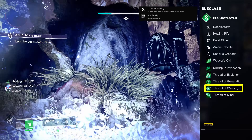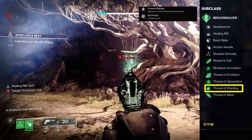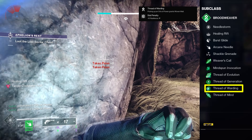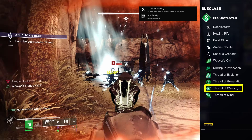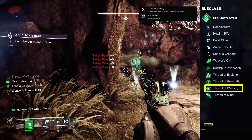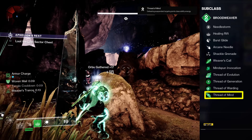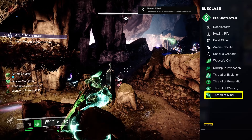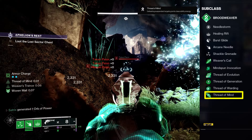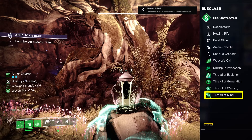Thread of Warding will give us Woven Mail for 10 seconds every time we pick up an orb of power. Woven Mail gives us an additional 60% damage resistance on top of our resilience stat. With tier 10 resilience, that comes out to 72% damage resistance — this will help a lot with our survivability. Lastly, we have Thread of Mind. When we defeat suspended targets, we will be granted class ability energy. We use our rift to get our grenade back when we don't have any orbs, and the stronger the enemy defeated, the more energy we receive.